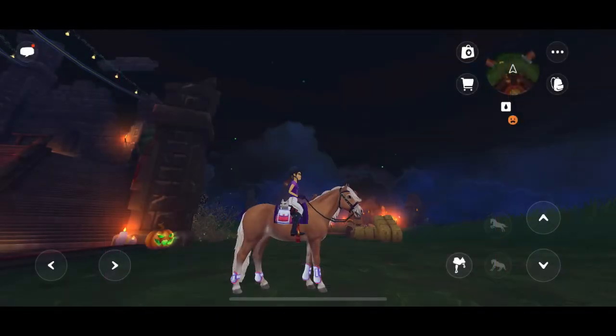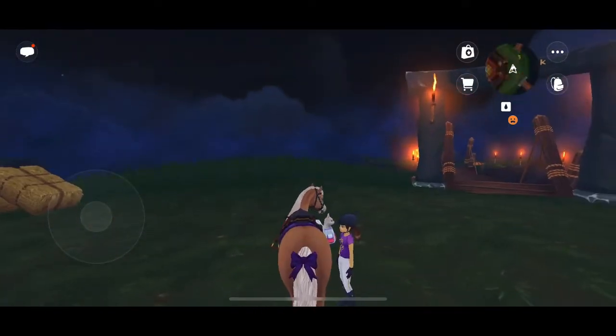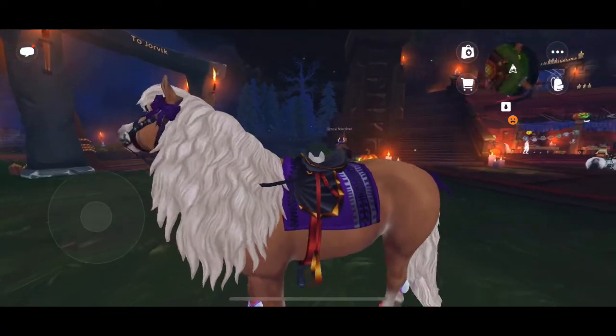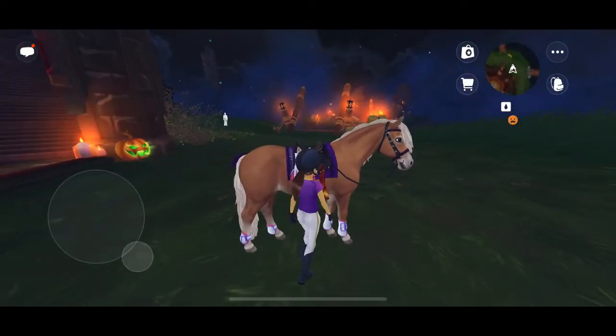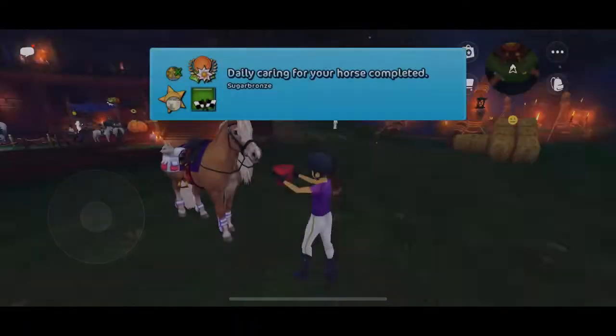Let's take a closer look at the saddle — oh my gosh, that looks so cool! They look like dragon wings or bat wings. The saddle bag and leg wraps are very cool too.